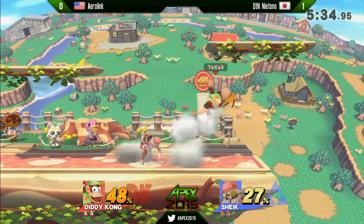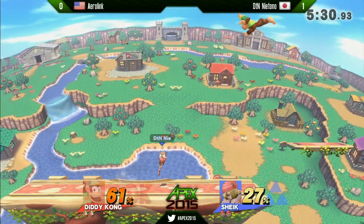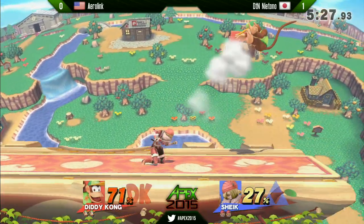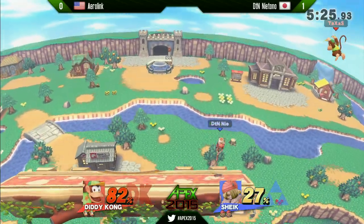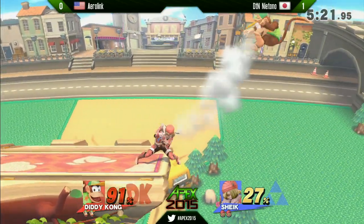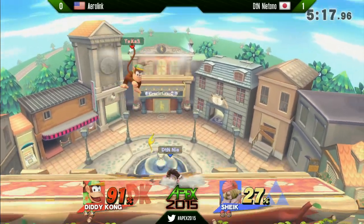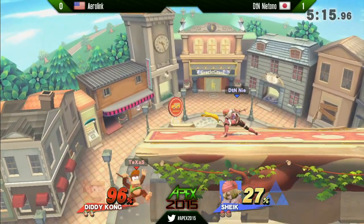As we're seeing right here — fair, fair, grab, fair, bouncing fish — these horizontal strings come out and end when the stage runs out of space. That's scary on Castle Siege where that doesn't necessarily happen, and you could just get hit with 50-50s all the way to the blastline. Niotono running up and rolling back to bait the side-B from Diddy Kong, really taking advantage of Aerolink's nervousness. It looks like Aerolink is just not playing with enough Yomi layers to have a chance against Niotono.